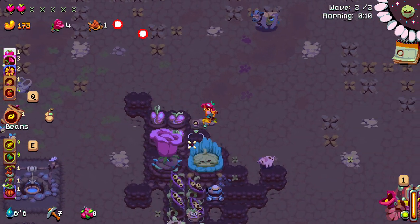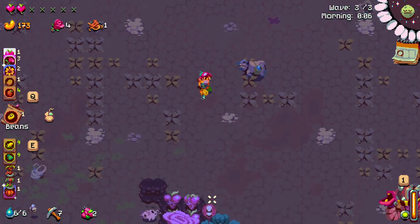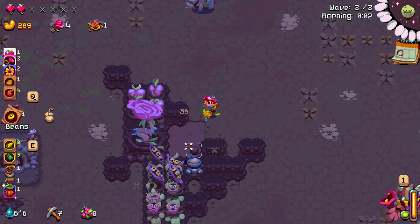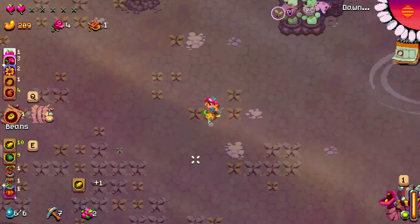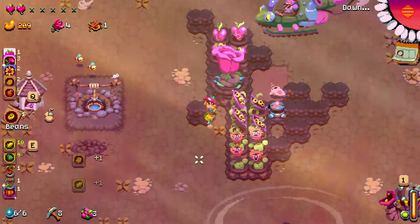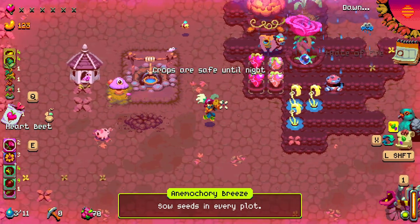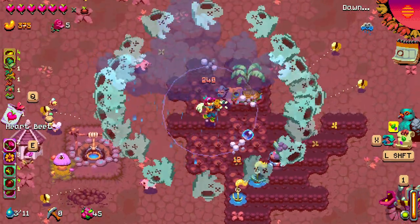Then we have the health beets, which replenish your health. They require a substantial amount of fertilizer to merge into a big crop. Harvesting them replenishes your life, and harvesting them with full life will also increase your max health. Basically harvesting three health beets while having full health will give you one extra health point.